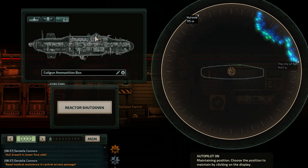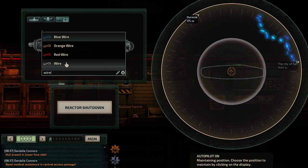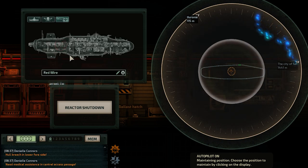The final tab is a much welcomed change to the game: a search monitor. You can type in specific items you're looking for or select them from a drop down list. The monitor will ping the locations of where the items can be found on the ship.